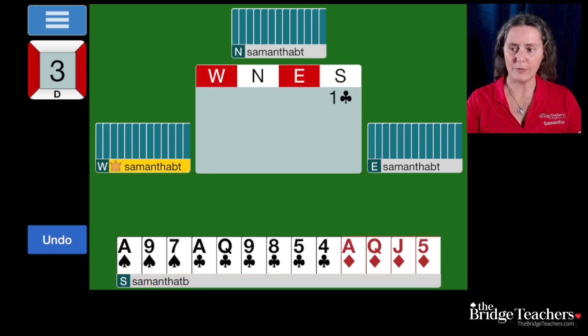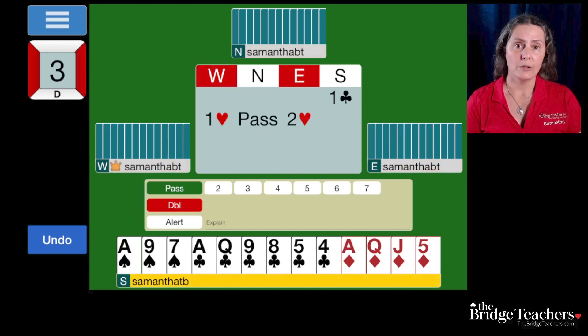The person sitting on our left bid one heart, our partner passed, and our right hand opponent bid two hearts. I would assume that one heart shows eight to sixteen points with five or more hearts, and most people play two hearts as some sort of weak bid — either six to nine or zero to nine. If they're playing Fit it's probably zero to nine with three hearts exactly. Now it's our turn to bid. What would you bid?